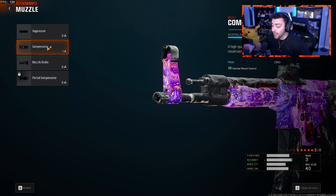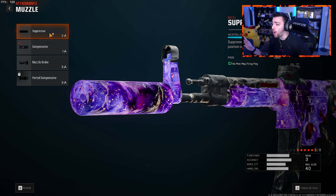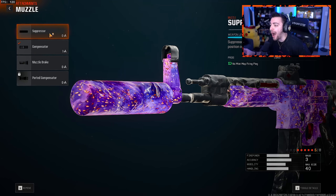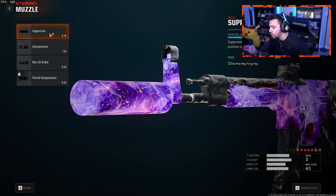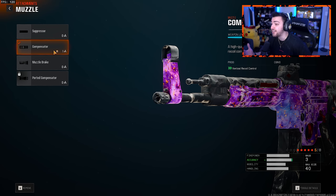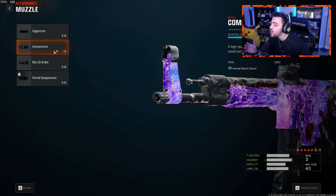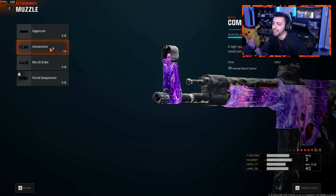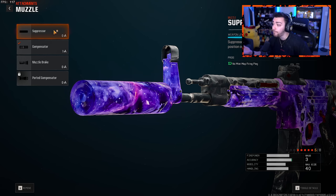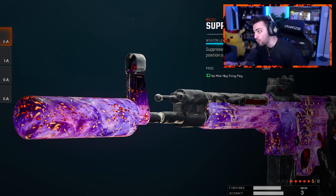The first weapon we're checking out is the Model L Assault Rifle using the STG Blueprint. Starting with the muzzle, there are two options: you can run the suppressor to stay off the radar if you want to be more stealthy and not show up when you fire. Or you can run the compensator for a vertical recoil control increase — this gun has basically no recoil at all, it's a genuine laser. If you're confident and don't care about showing up on the radar, use the compensator; if you want to play more stealthy and get those higher scorestreaks, run the suppressor.